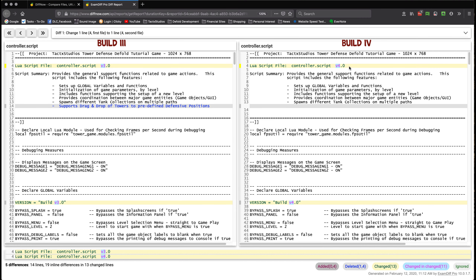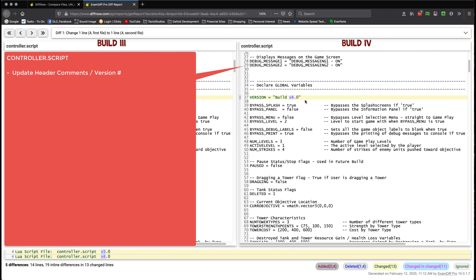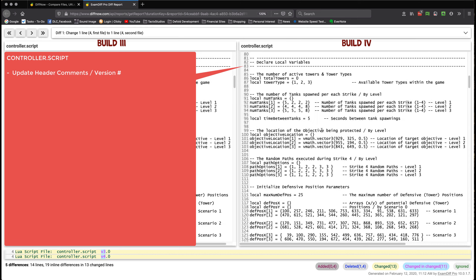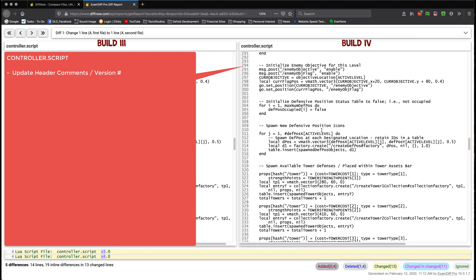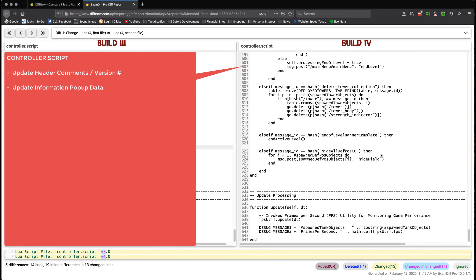In order to wrap up this build, we need a couple minor changes to our controller script. Looking at the controller script using diff now comparing build four back to build three — this is the smallest level of change we've found so far. We just updated our header comments, changed our global variable version to reflect that it's build four instead of build three, and updated the text within our popup menu to reflect the key functions associated with this build. That's it — those are the only changes.